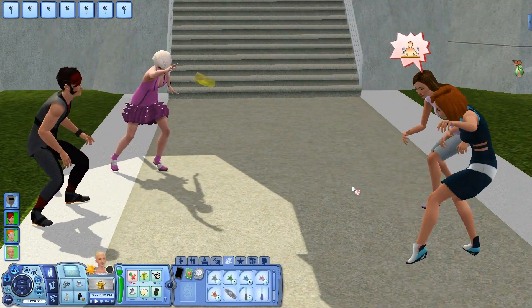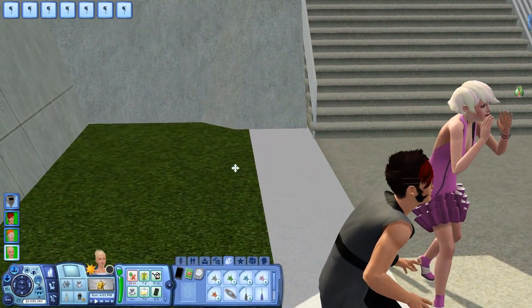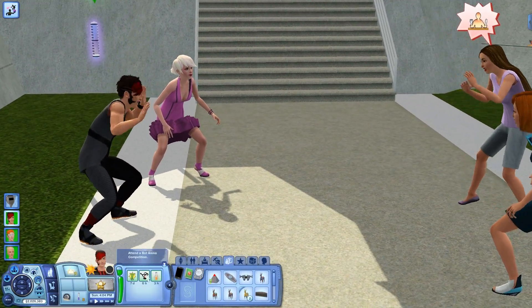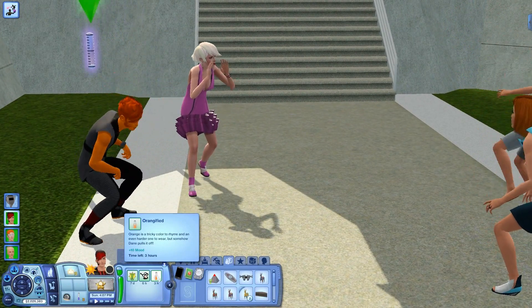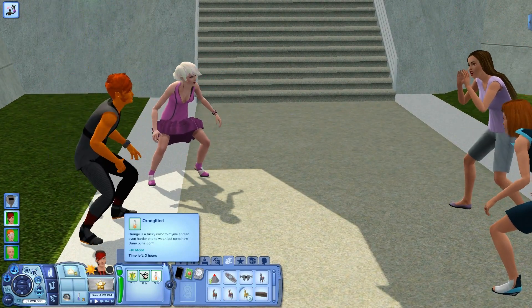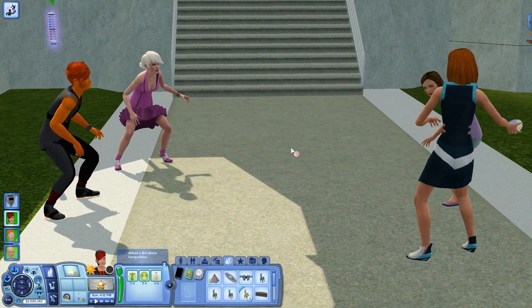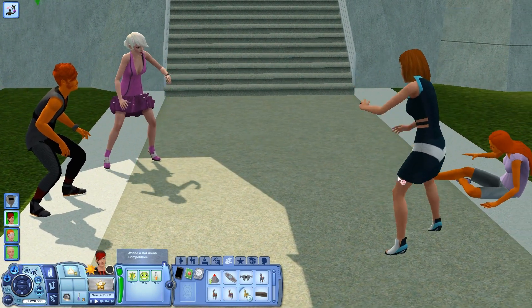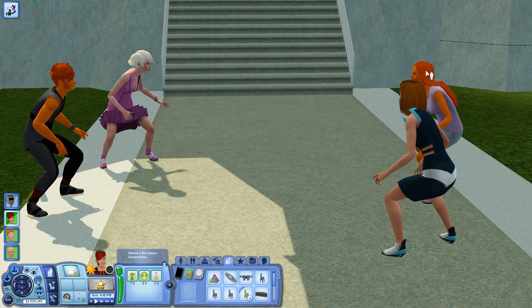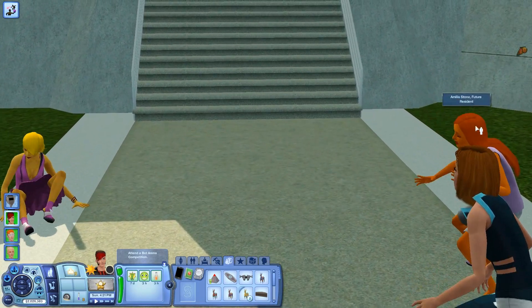Somebody just ran across there. Dane got one — to the stomach! What color is he now? Orange! Orange-ified. Orange is a tricky color to rhyme and an even harder one to wear, but somehow Dane pulls it off. Dane's a pretty cool guy — he can pull off any color. And Evan created another one. That's what you get for turning him orange because now you're orange, Amelia Stone!